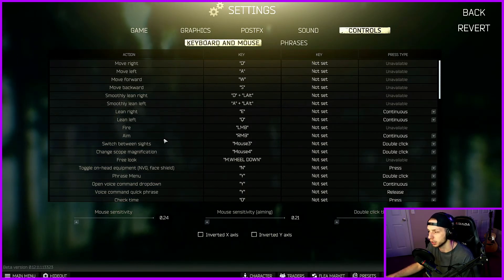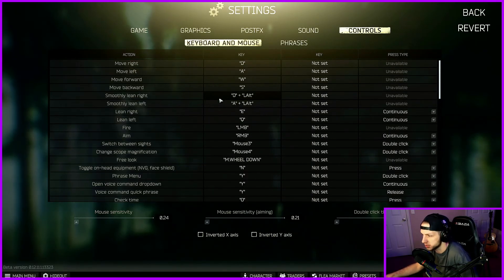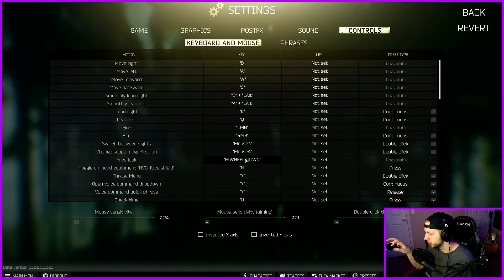Tarkov, as I said in the beginning, is a very realistic military simulator, so there's a lot of keybinds here that have a lot of different functions. You can lean left and right, sidestep — all that stuff. The only things I've changed are switch between sides, which means if you have a scope and then a red dot on top of that or on the side of your gun, this bind basically moves it. I've got double click for the mouse three button. Change scope magnification is self-explanatory — I have double click mouse four, which is the forward thumb mouse button. I've got a Corsair K65 TKL keyboard and a Corsair Glaive Pro mouse.